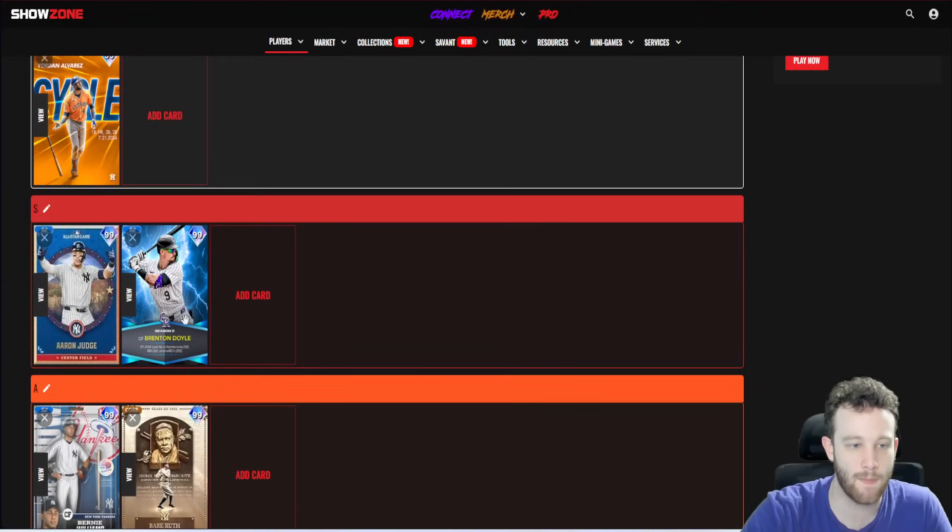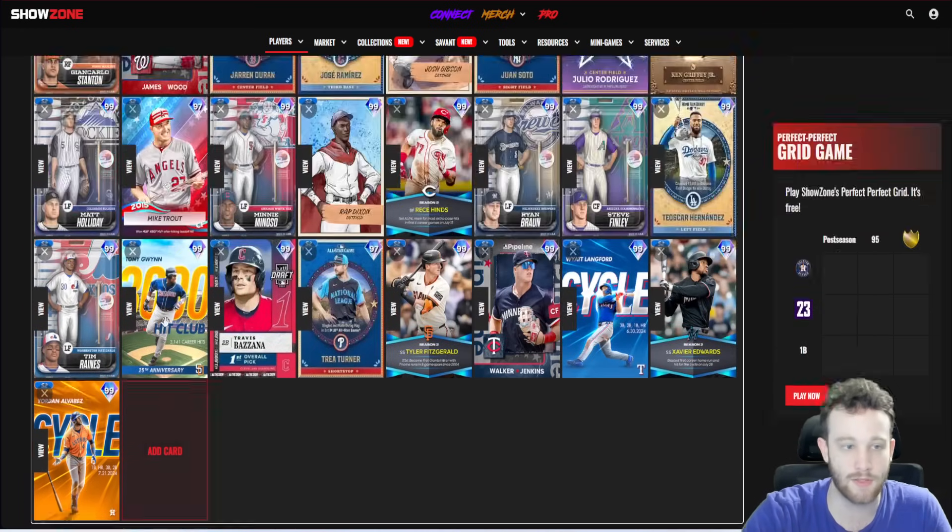Brenton Doyle is probably the best defensive outfielder in the game right now. He has very good contact, very good power — basically a five-tool player with nothing to hate on. He's right-handed, so if you don't like Jarren Duran, Doyle is your guy. If you like them both, you can run them both and your outfield will be gross defensively.